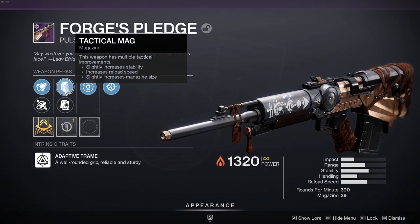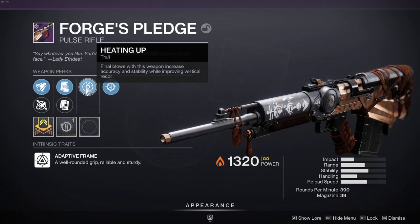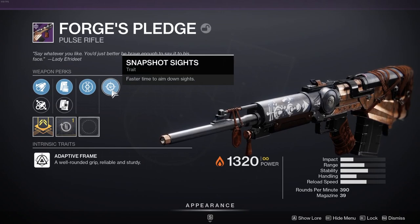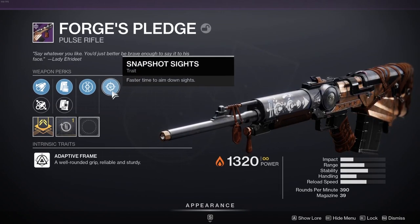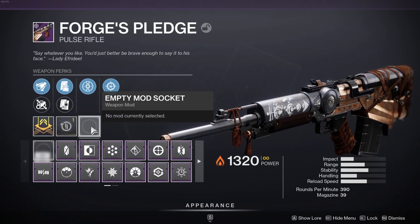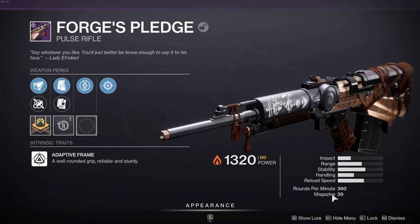Roll-wise I didn't get the greatest, but we did get Fluted Barrel, Tactical Mag or Alloy Magazine, Heating Up — final blows with the weapon increase accuracy and stability while improving vertical recoil — and last but not least Snapshot Sights, which gives faster time to aim down sights.